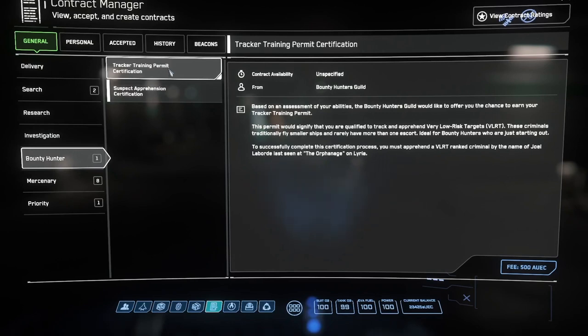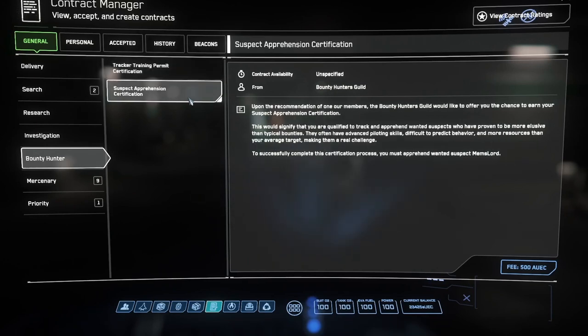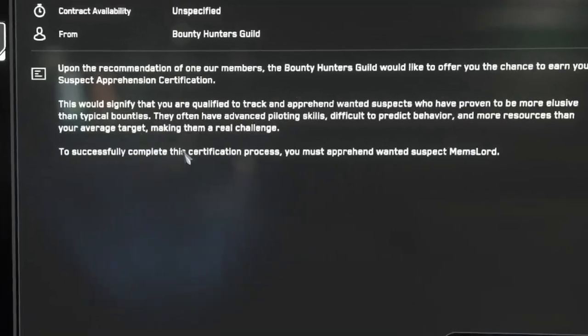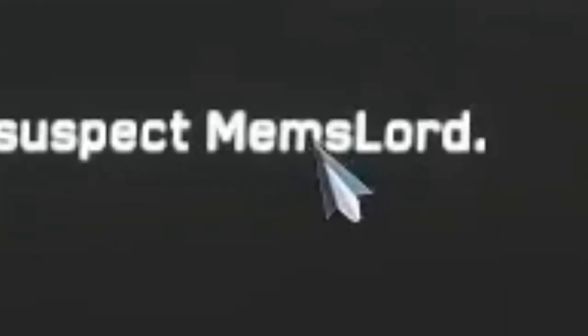Bounty hunting is one of two space combat career paths. The other is accepting the various combat assist beacons that the game will be generating. A downside of the bounty hunting path is that for each increase in level, you have to pay them for the right to elevate to that level, which is not the case with the combat assistant beacons. It would be interesting to see how far one could go with bounty hunting in just a stock Mustang, but likely one would want to have a more dedicated fighter ship for that first. The Suspect Apprehension Certificate looks similar to the tracker permit, except that target name seems more like a player name.